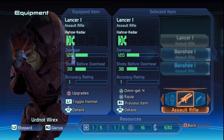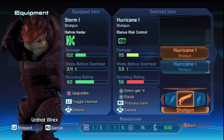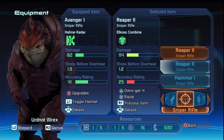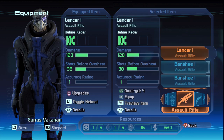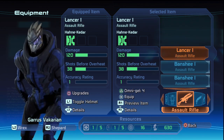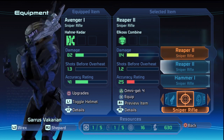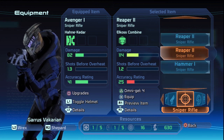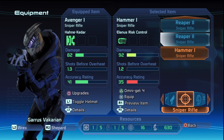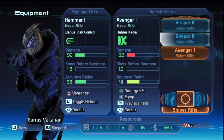Rex has the Lancer 1 — I could give him the Banshee; that's actually a better idea. Sniper — I'm going to give this one to Garrus, because he is the assault rifle guy and later on I'm sure he'll be sniping. Sniper Rifles: 1.2, 1.3, 25 — the accuracy is lower but the damage is higher. This looks like a decent trade-off: you lose a little accuracy, gain damage. We'll give him that and see how it rolls.